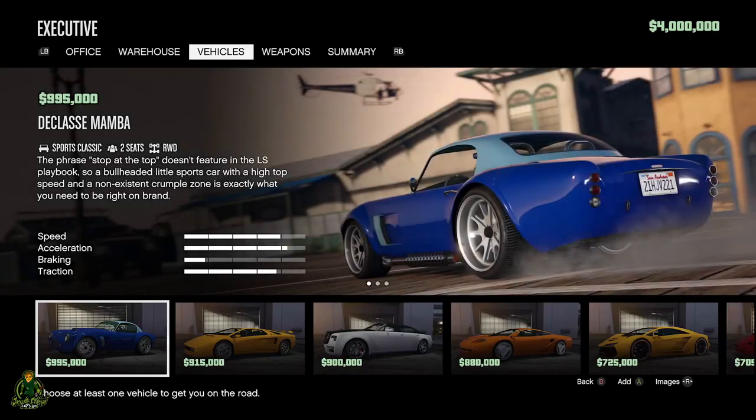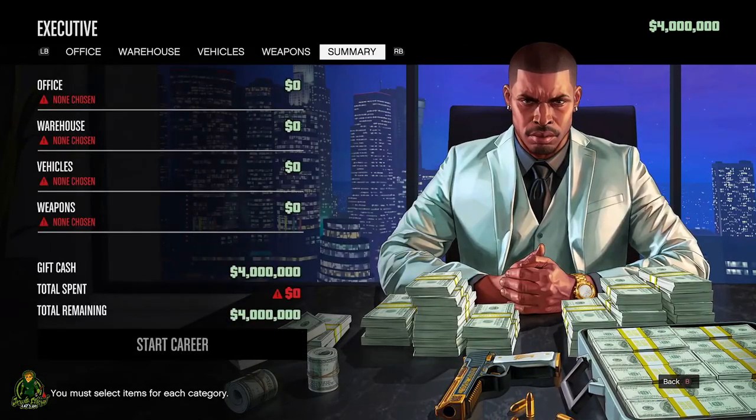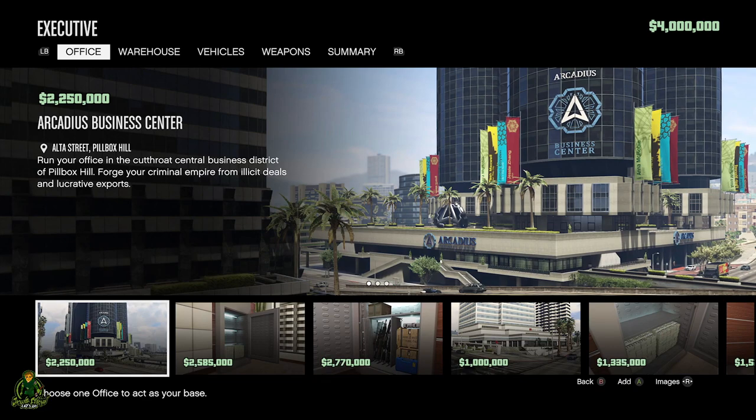When you go here you have to pick an office, a warehouse, a vehicle, weapons — and this is your summary page showing how much you've spent. Now I know what you're thinking: you want to spend the least amount of money and keep the most. Well, that's not how it works. You've got to spend at least three million dollars and then pocket a million if you're lucky. Let's start with the build.